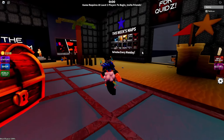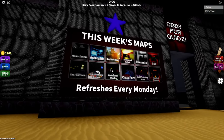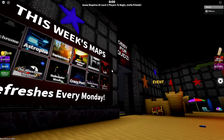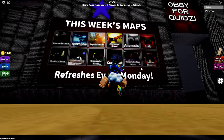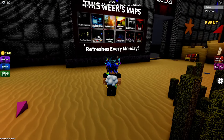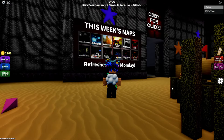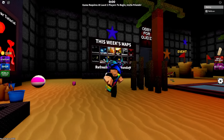Moving on to another big thing for this update is this week's maps. If you don't know what this means, every week we're going to be getting different types of maps. For example, Anamoya might not be here next week — we'll be getting a different map instead. That's how it's going to work every Monday. Throughout this whole week you can only play these maps, and next week there are going to be different types of maps.